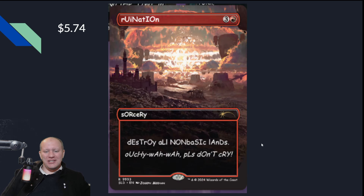We've got Ruination, which honestly — if I'm going to pick this up, I might even just pick up the single to add into my humor deck. Destroy all non-basic lands. Ouch. Even the flavor text is so good — 'Please don't cry.' That's a decent reprint again at $5.74.